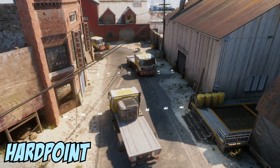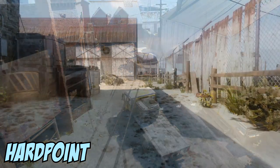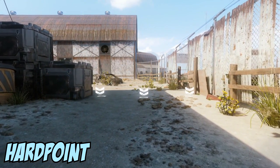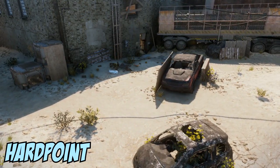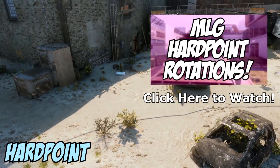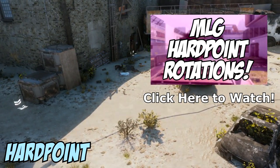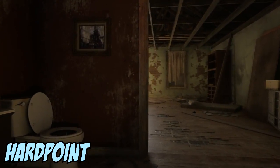The objective in Hardpoint is to hold as much time as possible in the rotating areas, referred to by the players as hills. The hill will rotate every 60 seconds to a new location and you get 1 point for every second you have with 1 or more players in the hill uncontested. If you would like to learn the Hardpoint rotations on the MLG competitive maps, be sure to check out my rotation video. Each Hardpoint game lasts for 5 minutes; however, if a team has control of the hill, the timer stops.